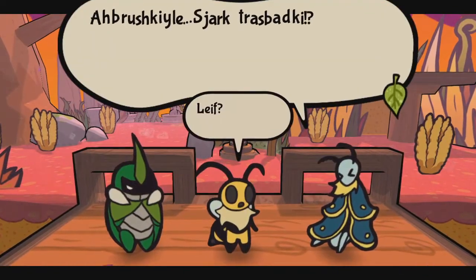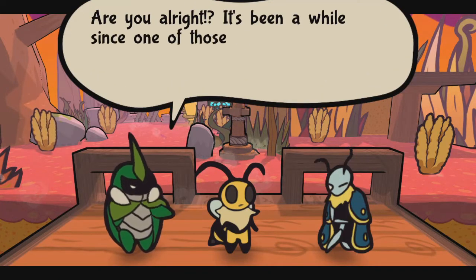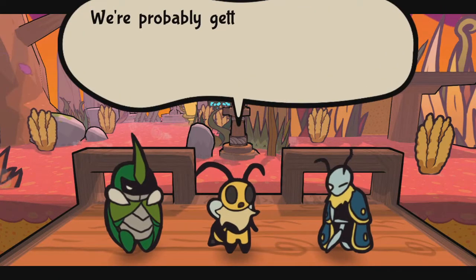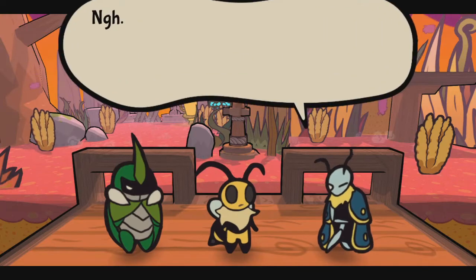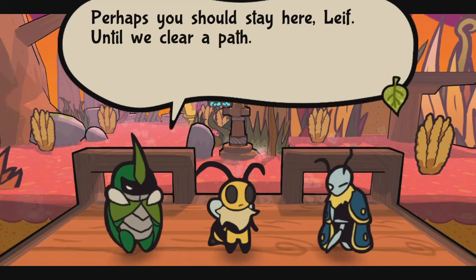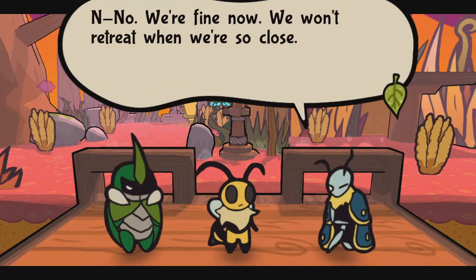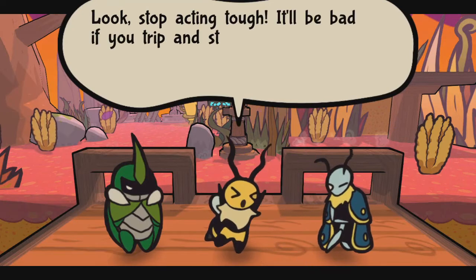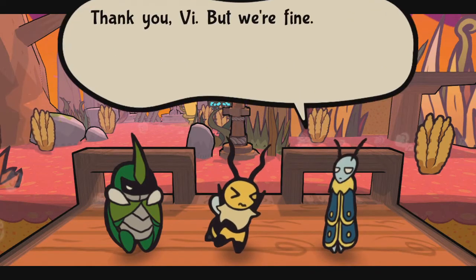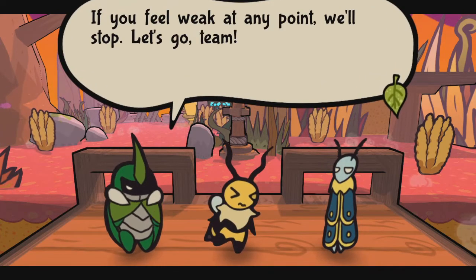Uh oh — strong magical powers are affecting Leaf. 'Are you alright? It's been a while since one of those episodes.' We're probably getting close to the artifact then. 'Yes, so much magic.' Perhaps we should stay here, Leaf, until we clear a path. 'No, we're fine now — we won't retreat when we're so close.' 'Stop acting tough, it'll be bad if you trip.' 'Thank you V, but we're fine. Let's go. If you feel weak at any point, we'll stop.'